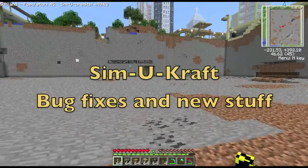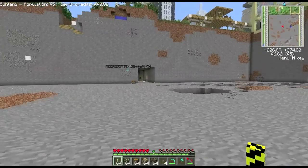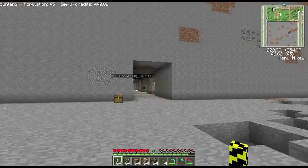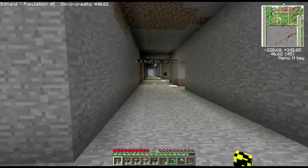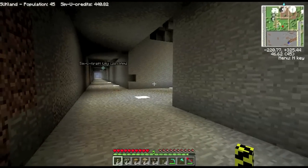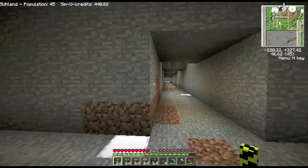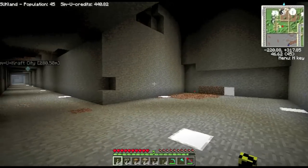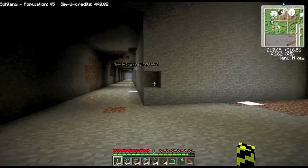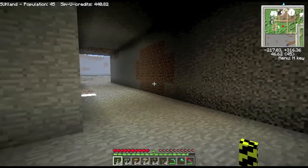Hello everyone. In this video I'm just going to show you a few new things that I've added. Most of what I've added recently has just been bug fixes, but I've added a few extra little things here and there that you might find useful. The first one is you can now do horizontal mining. You can see a couple of holes and tunnels I've dug so far, and I'll just demonstrate how you do that, because it can be quite useful to dig in that direction rather than straight down.